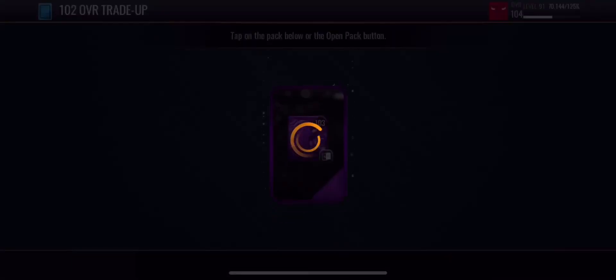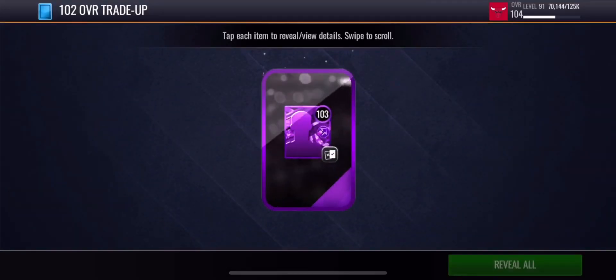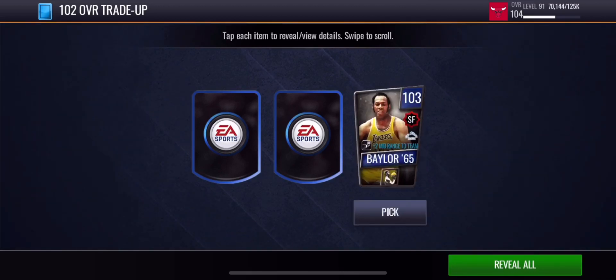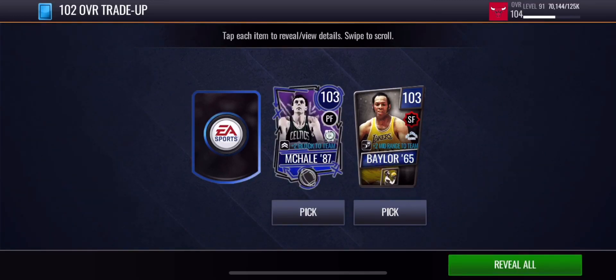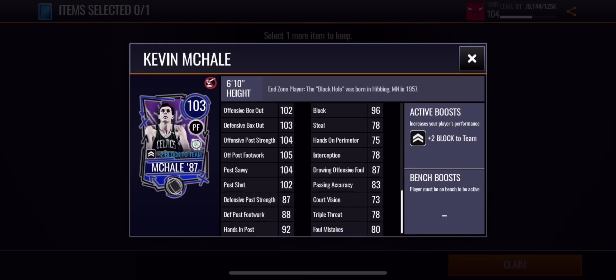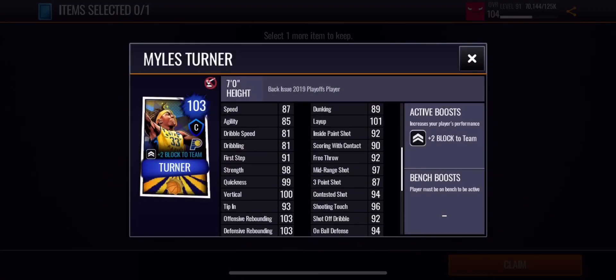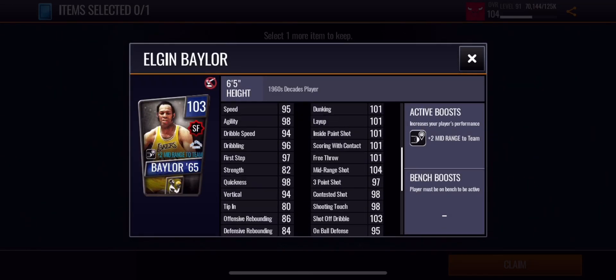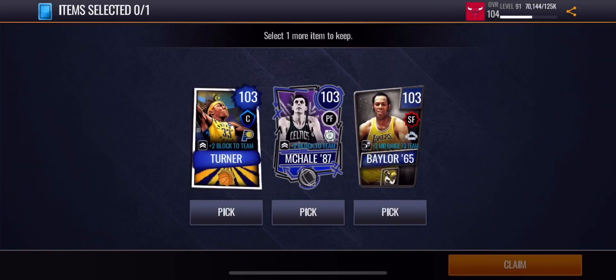Now let's open up this 103 overall select pack — hopefully a 103 point guard, power forward, center, or small forward. We got 103 Elgin Baylor, 103 Kevin McHale, and 103 Miles Turner. I might go with Kevin McHale because he can fit in all of the lineups. Miles Turner on the bench doesn't give a boost anyway, and I already have Dwight Howard. Elgin Baylor has some really nice stats too. We also have 103 Biyombo and Anthony Davis on the bench. I think I'm gonna pick up this 103 overall Kevin McHale.